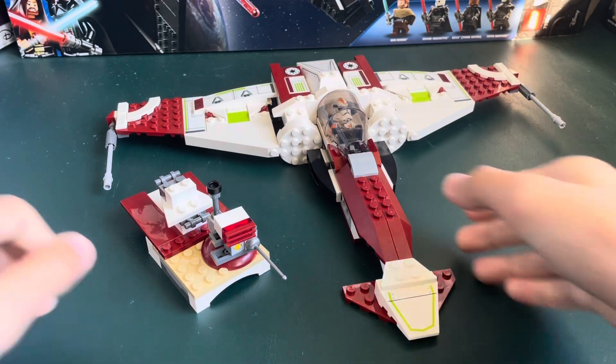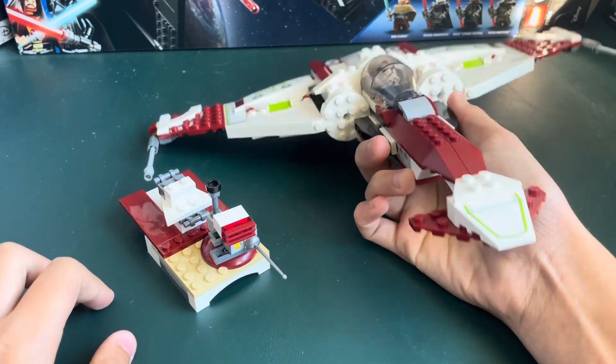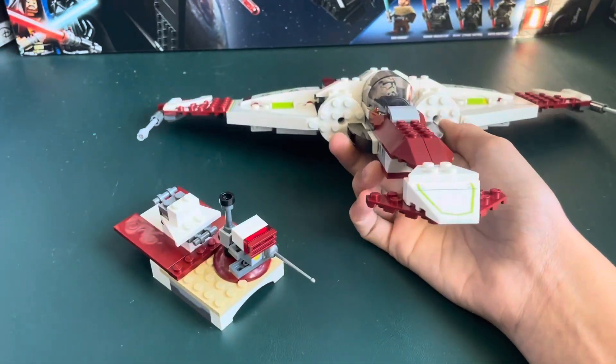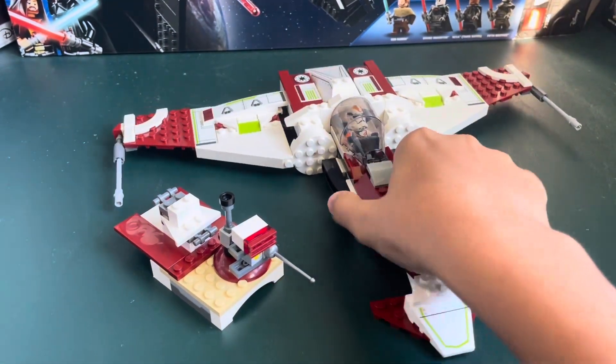Hello everyone, I'm Guy Alex Ligo, and today I'll be reviewing a Brickular Bricks B-95 Headhunter — a different name for a Z-95 Headhunter — made out of one Republic Fire Tank set that came out in 2022.